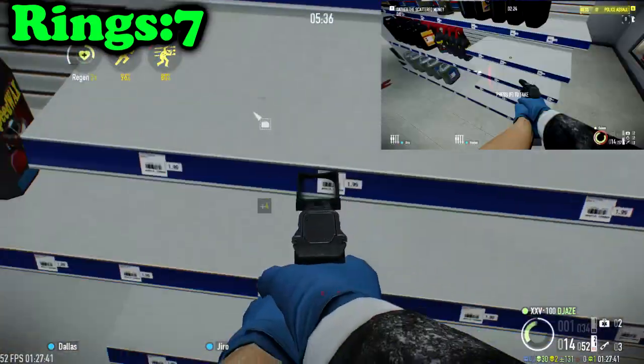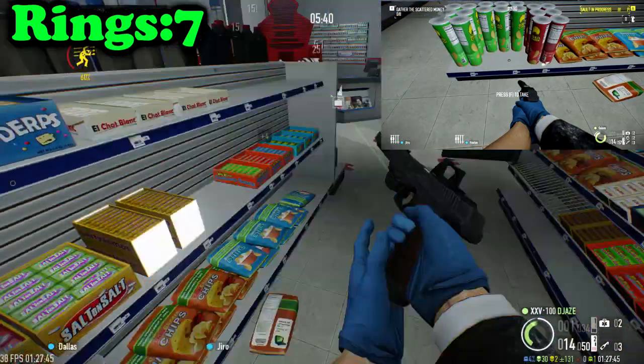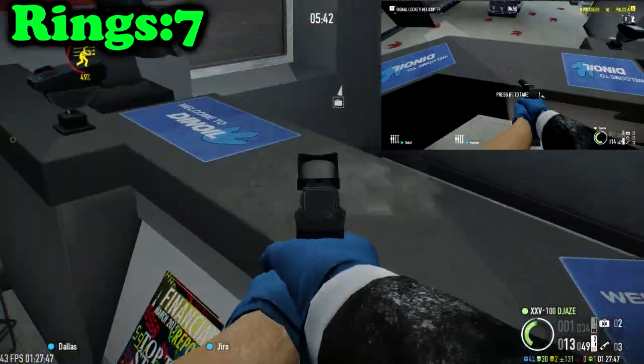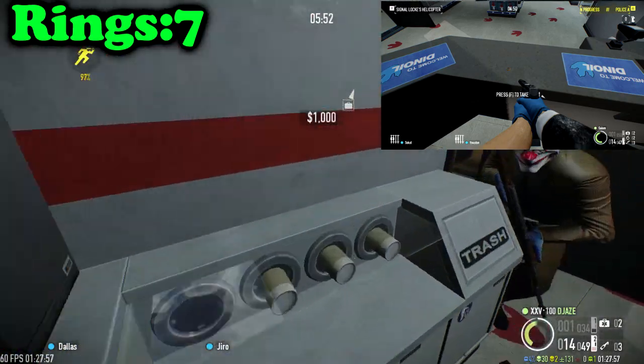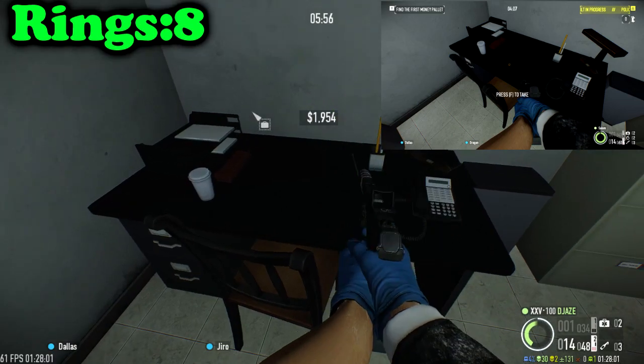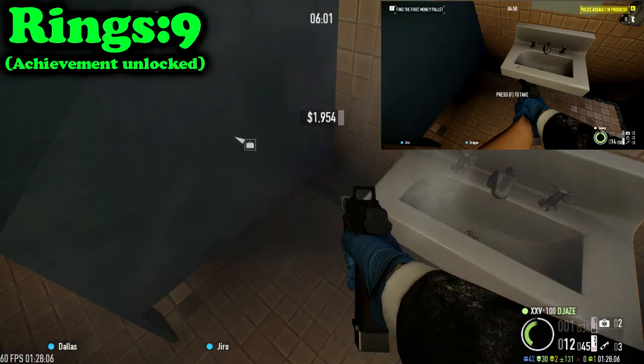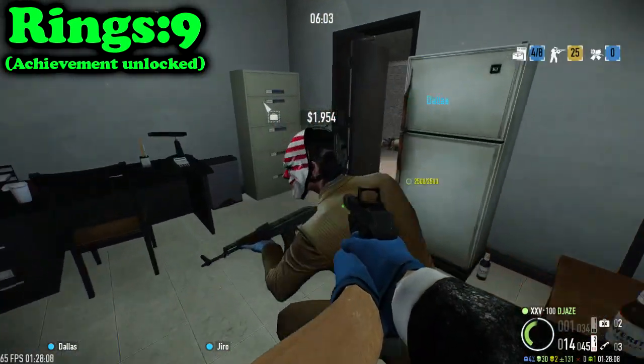Entering the store, check the shelves straight away and then turn around and check between the Pringles. Then check the main counter for another potential spawn. In the back, check the poker table — where I found one of mine — and check the desk. Also check the bathroom stall areas and then the sink, where I found my ninth ring and got the achievement.